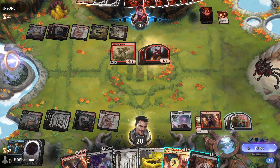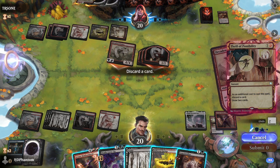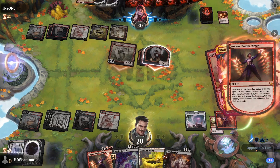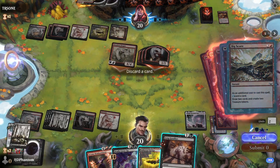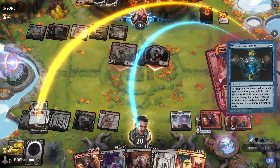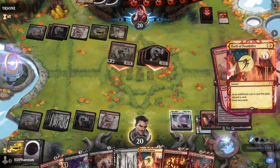Burn Down the House — sure. We get a treasure token. Let's do this now — I'm gonna go ahead and just discard a swamp. We get Witness the Future — picking us — four cards to throw back. We'll just throw those two back in. We'll cast Thrill of Possibility — discard, draw two. Let's go ahead and grab Burn Down the House. Draw some more. They'll get a treasure token.